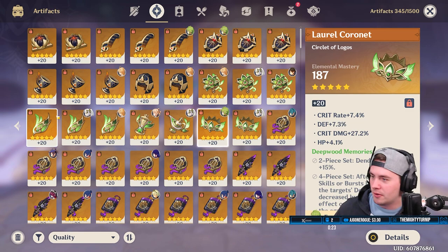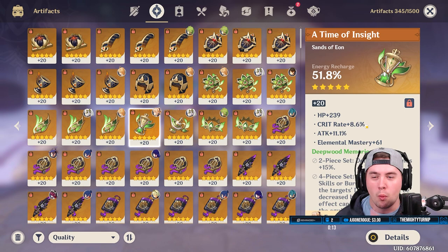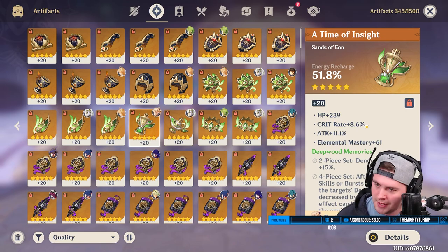I don't think I need much more. The only thing I need is an EM sands — my sands for this set are kind of scuffed. That's the only thing I'm missing. As soon as I get one of the good ones, an EM sands or an attack sands, I'm probably gonna be done with this domain and not touch it for a long time, because I'd rather start building some other characters. There's no point min-maxing too much.